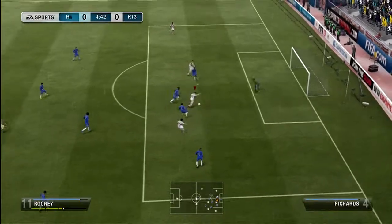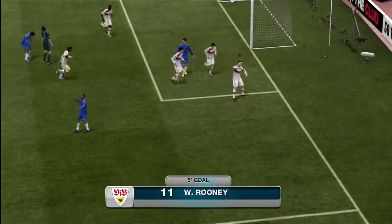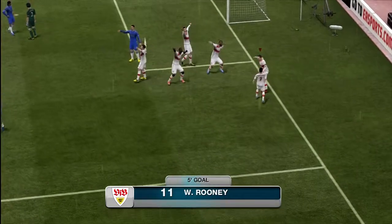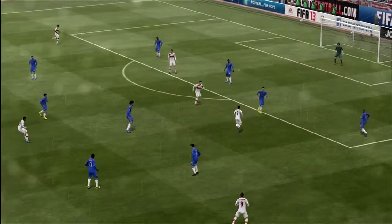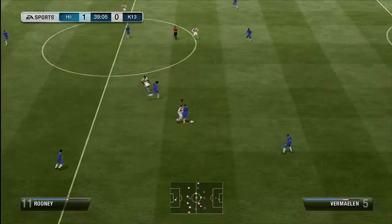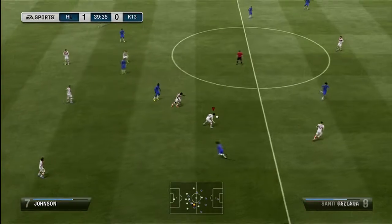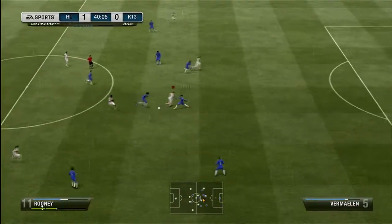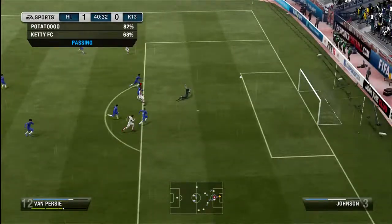Out of five games, Rooney got five goals and five assists, whereas Van Persie also got five goals but only two assists — three fewer than Rooney. I believe the reason Rooney got more assists is because of his high attacking and defensive work rates, meaning he gets on the ball a lot more. So if I were to make a recommendation on which player to buy, I'd say Wayne Rooney, simply because of his work rates.